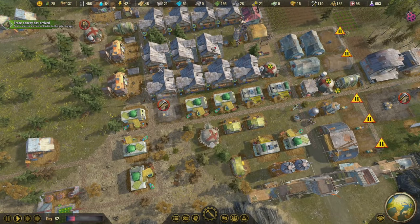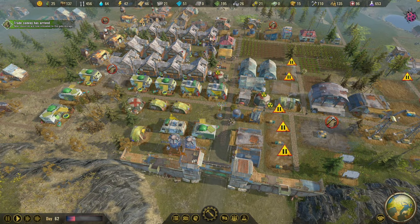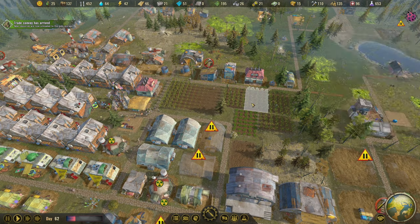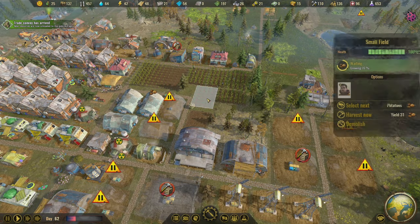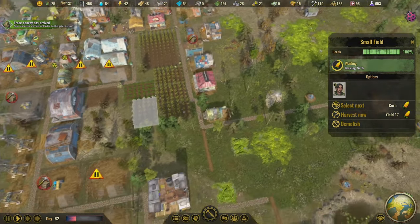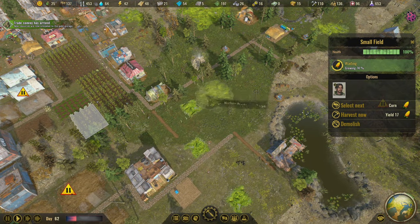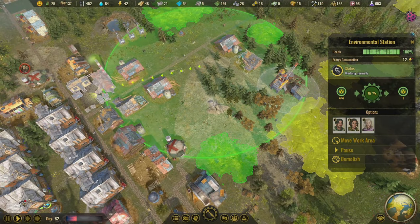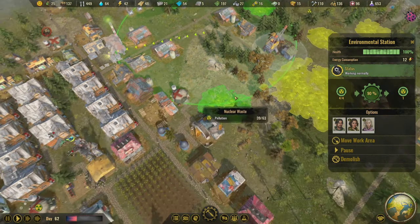I want to get to maybe around 200 colonists by the time this playthrough is done — I'm estimating that's about right. We're constantly harvesting crops as we grow and we're going to want more food. I'm thinking maybe we put in another big farm — it could go right here if we move this waste. Why don't we have the environmental station slowly ticking away at this stuff?